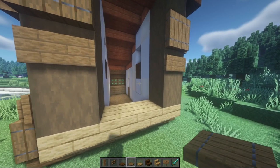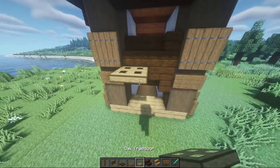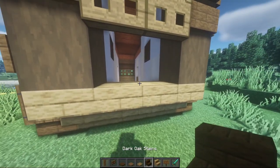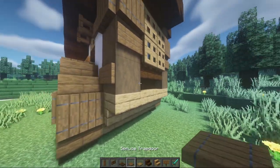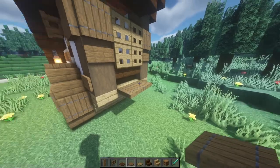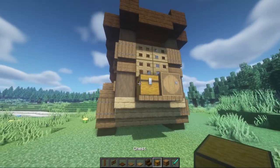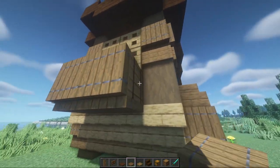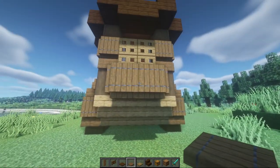Coming to the back side, we're going to have a big window here. Place your oak wood trap doors like so — you can break the blocks behind it. Frame this out with some dark oak and build a little basket. Do some trap doors like this and then you'll probably want a barrel and a chest on the back here, but you can store whatever you'd like. Frame this all in like so and you have a little basket form there for the rear side.